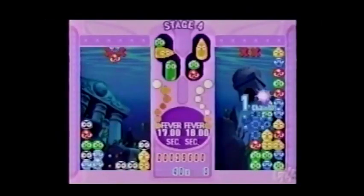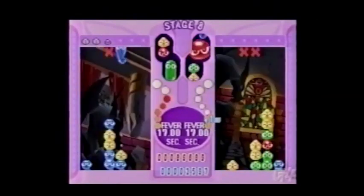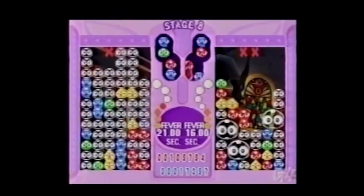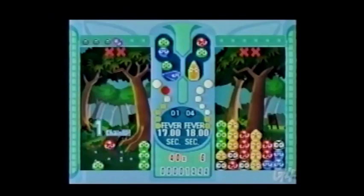Your opponent can launch their own nuisance Puyos on you as well. How do you protect yourself from these bothersome bombardments, these translucent transgressions? By matching Puyos, you can delay the inevitable shower of annoyance.